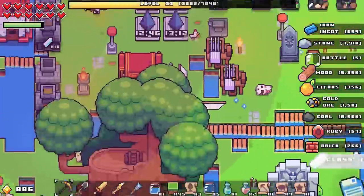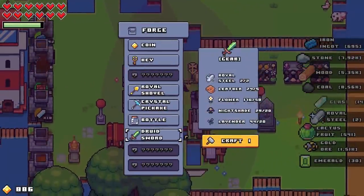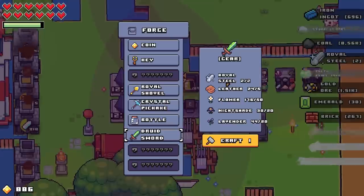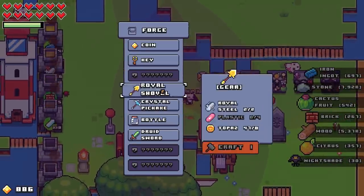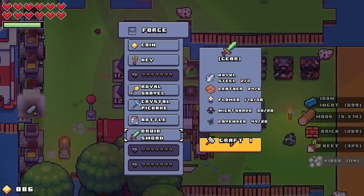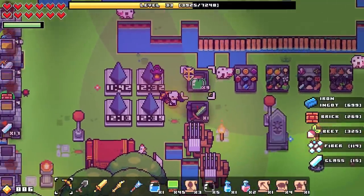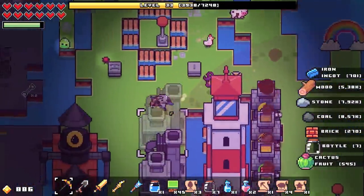A couple things — hold on, what are we looking at sword-wise? What do we have as far as a druid sword, a crystal pickaxe — that could be handy — a royal shovel, a druid sword. Let's go with the druid sword just so that way that guy's done with no issues there.